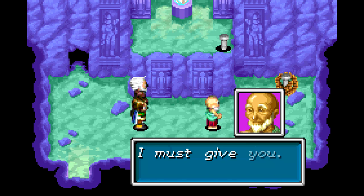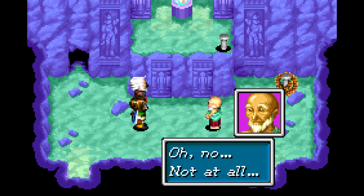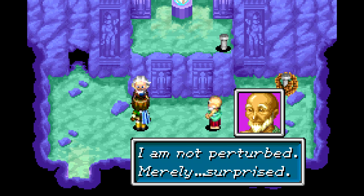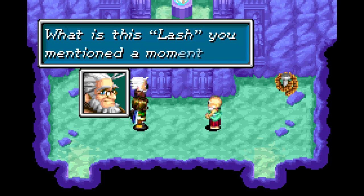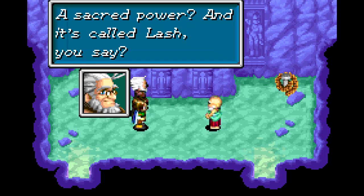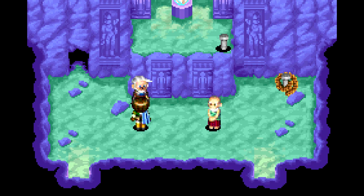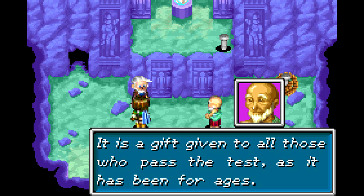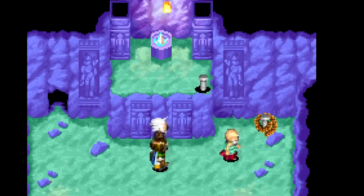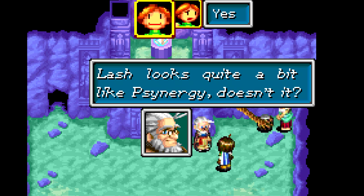That means I must give you the secret of Lash. Master Poi, you seem perturbed. Not at all — merely surprised. Felix, am I imagining it, or does he seem perturbed? Yes, he does. I am not perturbed, merely surprised. What is this Lash you mentioned a moment ago? Lash is the sacred power passed down for years through the followers of this temple. And now we must pass it on to you — it is our way. It is a gift given to all those who pass the test, as it has been for ages. Oh, it's a type of Synergy. Lash looks quite a bit like Synergy, doesn't it?